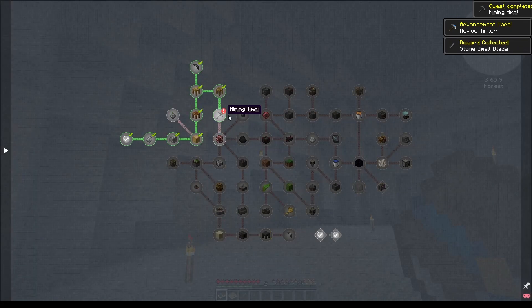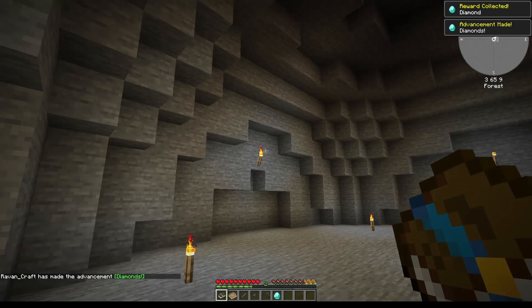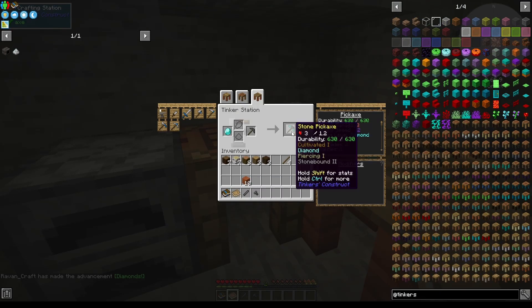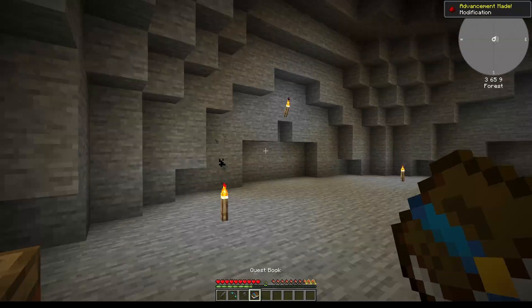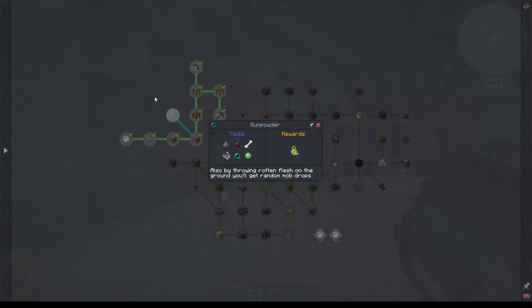Let's look into the quests. We have this one and this one, and we will get a diamond for it. This diamond, as suggested in the quest, we will use to upgrade our pickaxe. We have this one quest remaining but for that we need rotten flesh first, so I will do that later on.